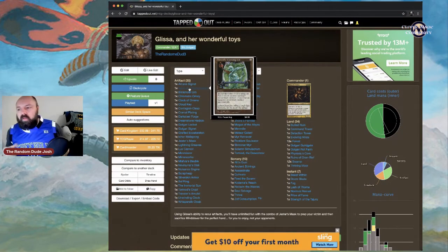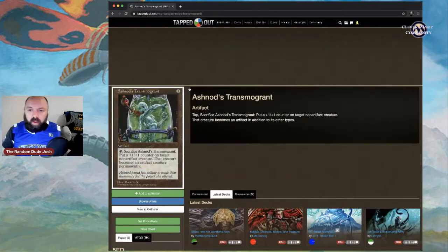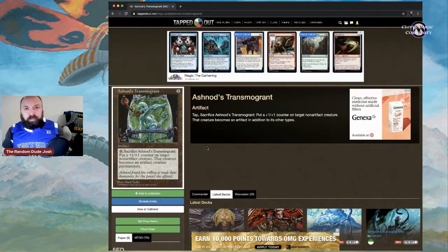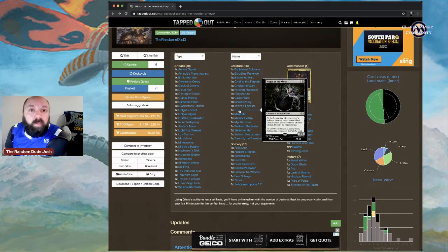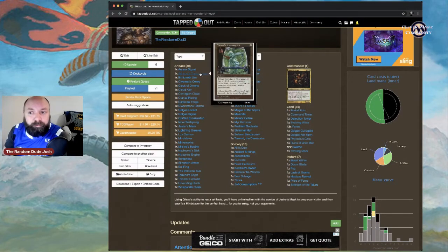The plan with Ashnod's Transmogrant is to play it turn one or two, then once Glissa is out, sacrifice it to put the +1/+1 counter on Glissa and make her an artifact creature. That's solid gameplay especially with Magus of the Abyss, which forces sacrifice of non-artifact creatures. Making Glissa and Magus of the Abyss artifact creatures through Ashnod's Transmogrant provides protection from that sacrifice requirement.